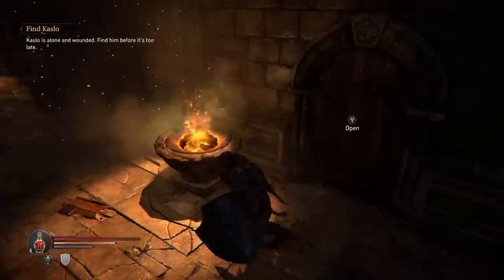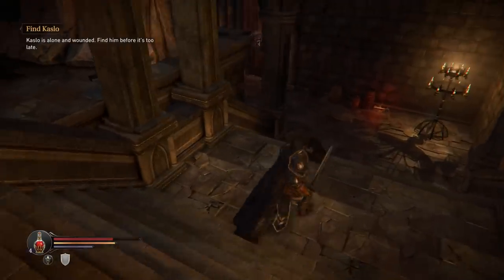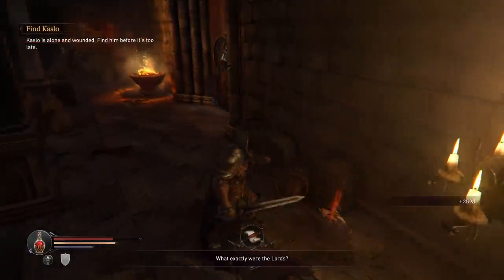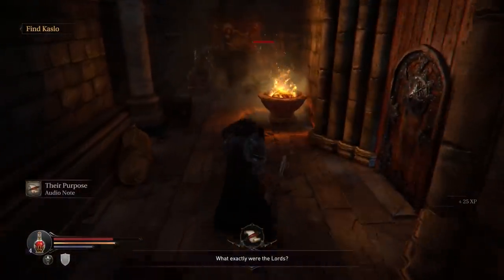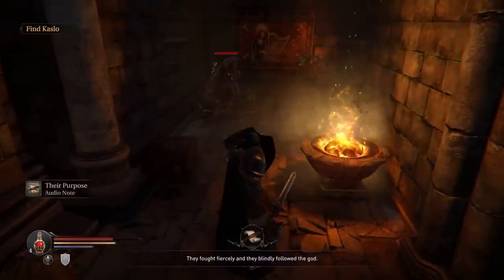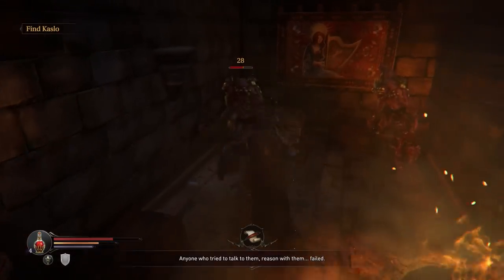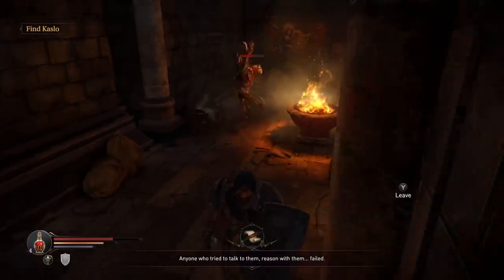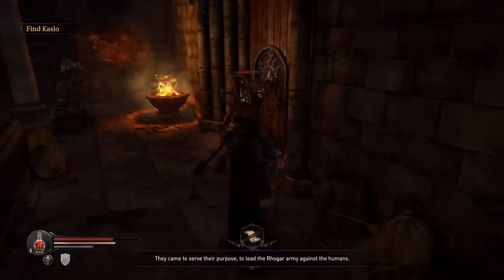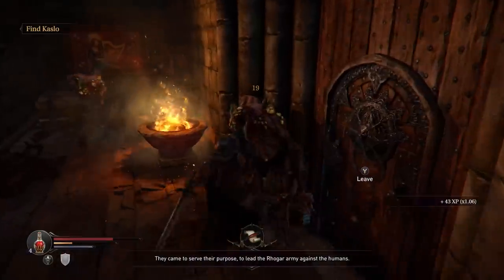He's heavy breathing. I'll try and go downstairs first. Anybody down here? There definitely is someone down here. What exactly were the lords? They were power beyond our understanding. They fought fiercely and blindly followed the god. Anyone who tried to talk to them — the lords did not come for discussion. They came to serve their purpose: to lead the Rodar army against the humans.